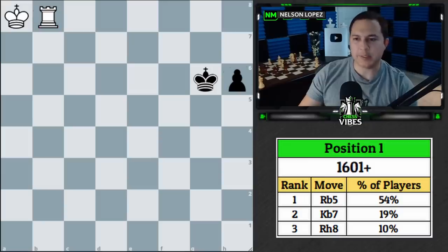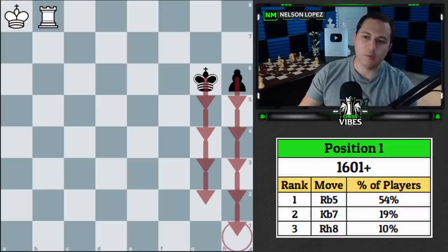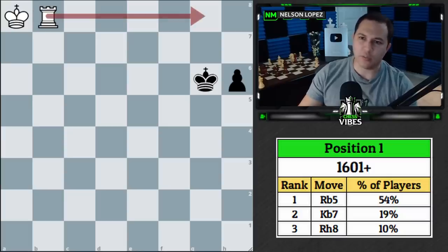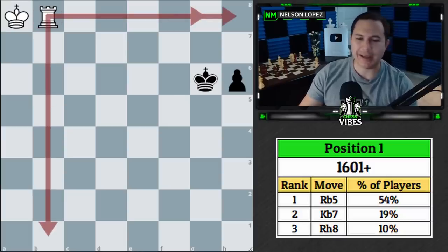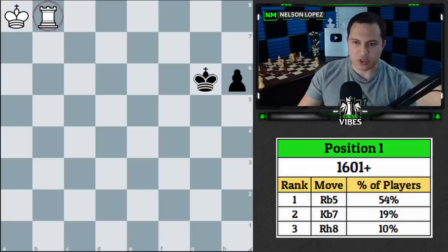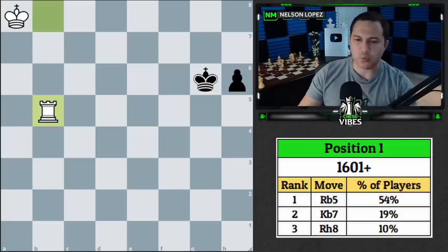In these rook versus passed pawn endgames, what black would like to do is march the king forward, escort the pawn, and at some point our rook sacrifices itself for the pawn — giving black a draw. We have to figure out how to prevent that. In this position, many moves win, but the simplest and clearest is rook to b5.